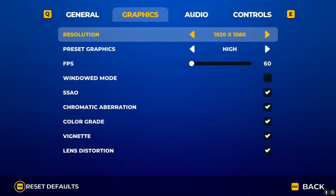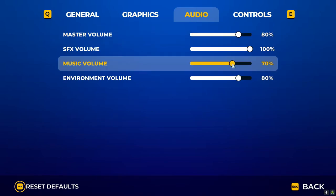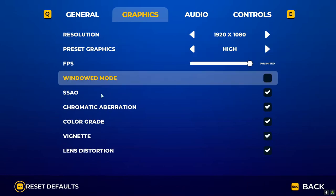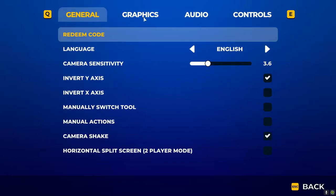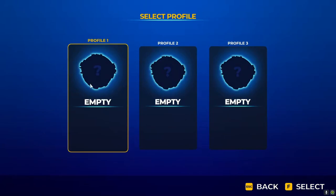Good audio levels, all good. Tab is for switch tool — controls and stuff. Chromatic adaptation, SSAO, color grade, vignette, lens distortion — checking the settings. Nothing about motion blur, hopefully there isn't any.